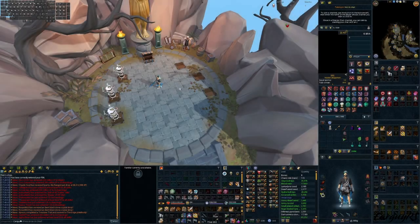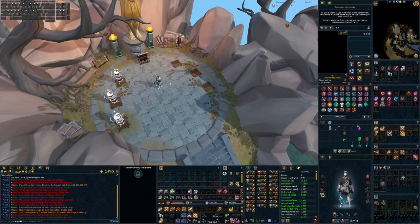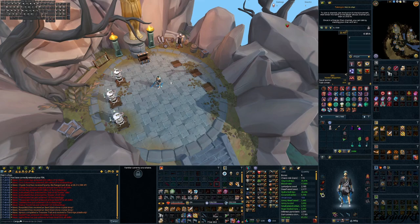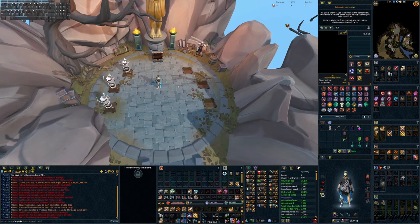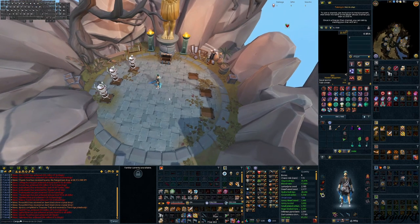Moving into the rotations I've been using at bosses with Vestments. Traditionally with Melee you have Berserk every minute, and now it lasts 26 seconds instead of 20. I use that to get off two Hurricanes, an Assault, a Destroy, an Overpower, and possibly a two or three hit Flurry, as well as basics to keep adrenaline management going. In between Berserks I've been using just an EOFed EZK spec, and I haven't been bothering much with ZGS.